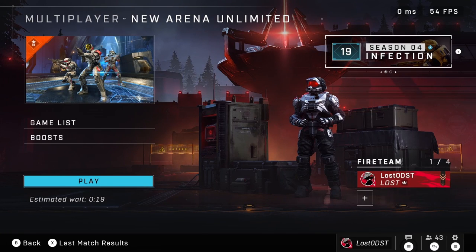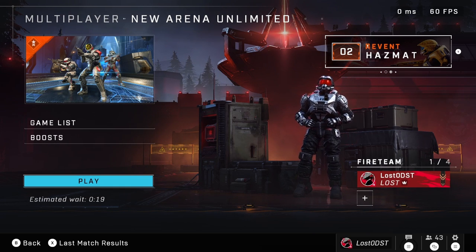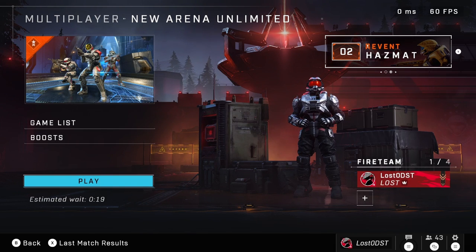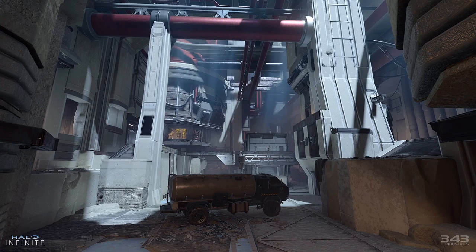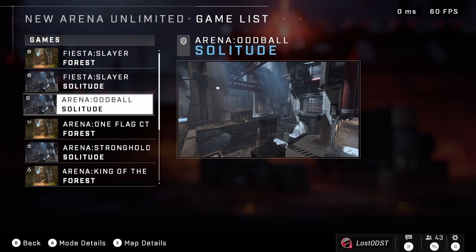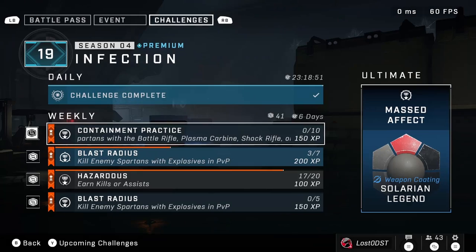Now let's take a look at the event mode, which is called New Arena Unlimited. They've done this before with Season 3 where they showcase the new maps that came with the season. This time around, instead of the Season 3 maps, we got the Season 4 maps — the new arena map Forest, and also Solitude, which is a Forge remake of Halo 5's Plaza. You can play various modes including Slayer, Oddball, One Flag, and Fiesta.